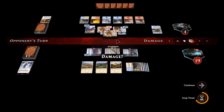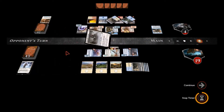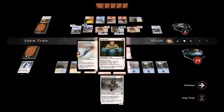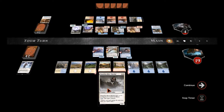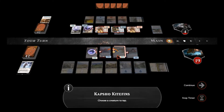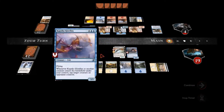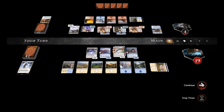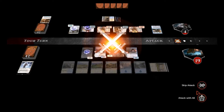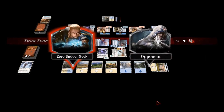He'll be able to tap something on my turn — he'll probably tap this guy. But we've got our Dauntless River Marshall. We'll play him as a blocker, and when creatures come into play it lets me tap something — so we'll tap his Thopter. Now we attack with all our flyers, and these will push through five damage for the win. I don't see any move he can do — and we have defeated them!